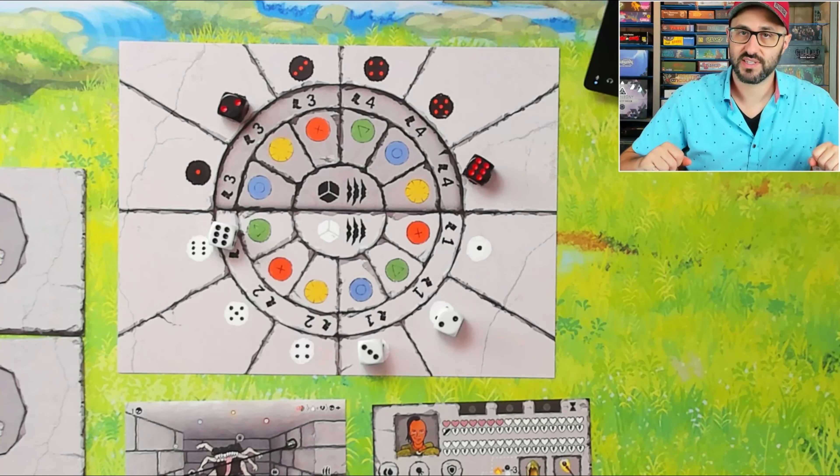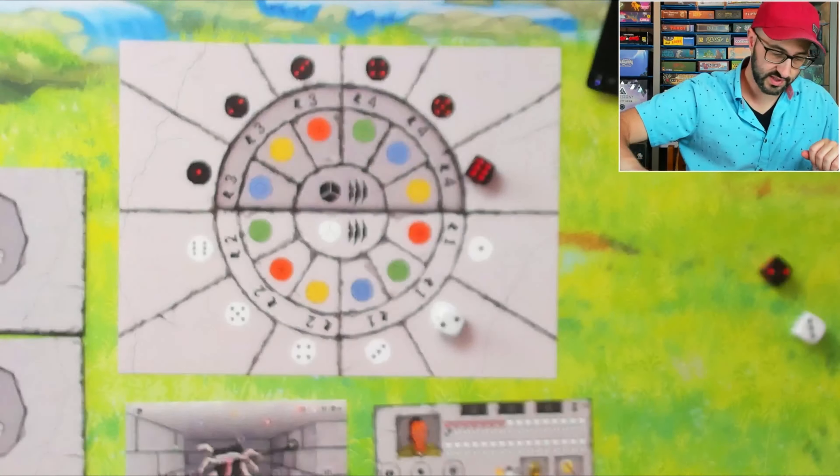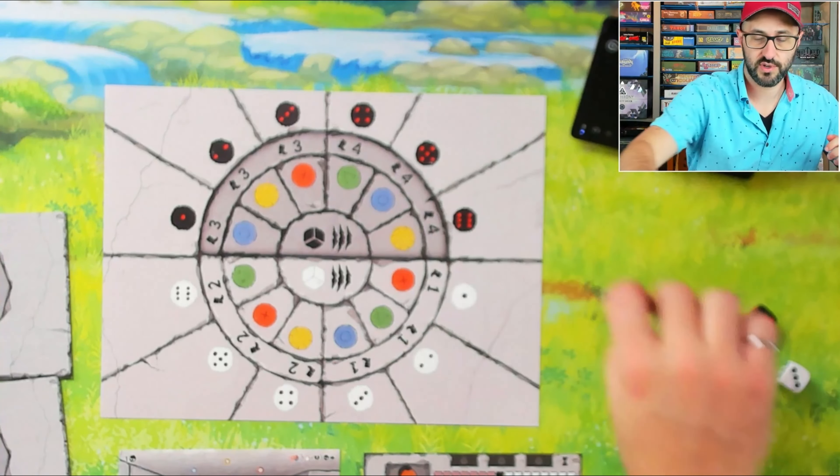Now we both draft our second die - I pick this one and they may have picked that one. This one gives me two movement points, so I move through a torch I can collect. The die drafted was next to another green triangle, so I'll start at this one and end at the blue. Drawing that line moves me through another icon which I can check off here, gaining me an extra health. As a nice bonus we now have an intersection point on top of the enemy, dealing one point of damage to them. Then the enemy does damage to me and we draft one more die.